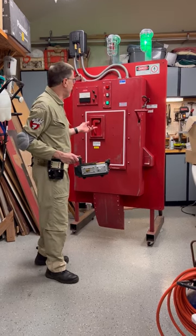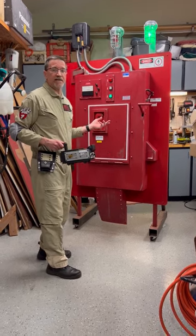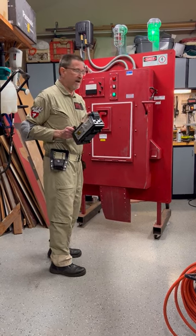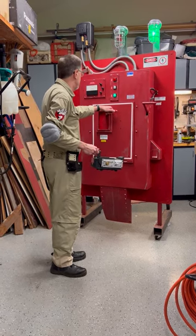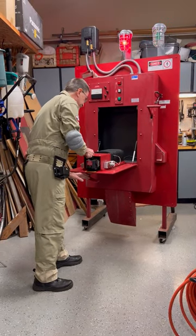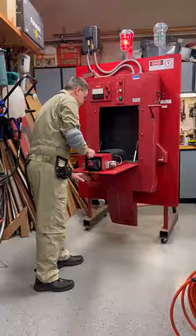This is where we store all the vapors and entities and slimers that we trap. Very simple really. A loaded trap here. Open. Unlock the system. Insert the trap. Release.